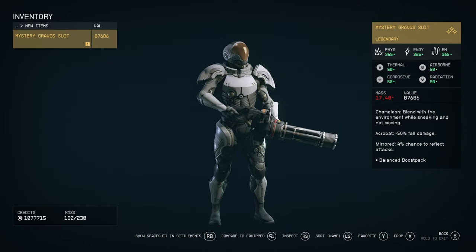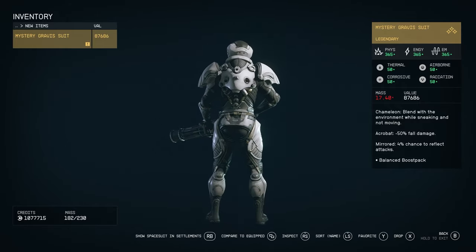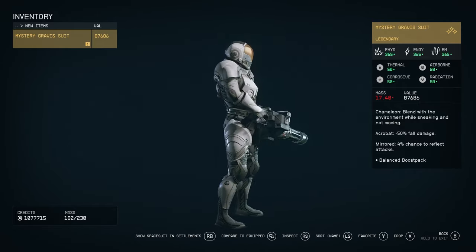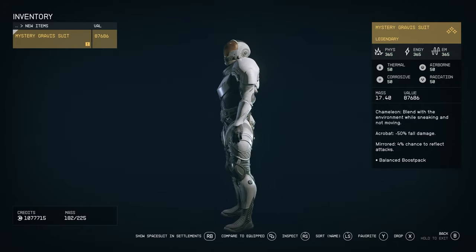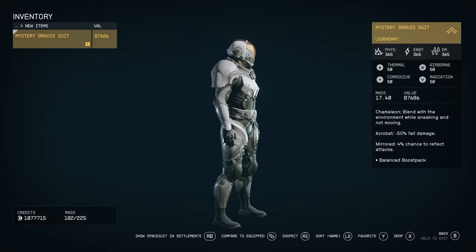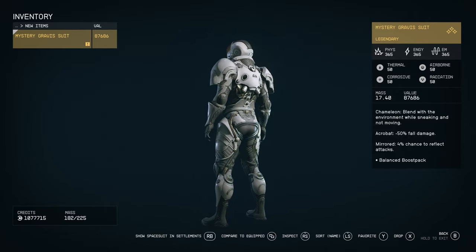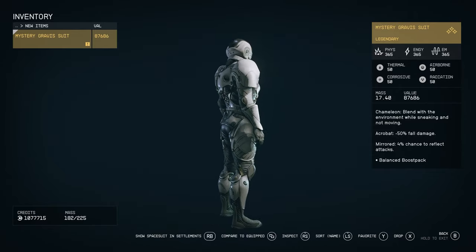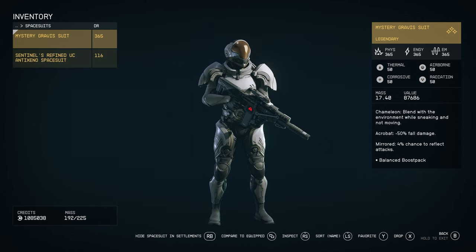You also have 50 across all the thermal, corrosion, and radiation resistances. This is the most OP spacesuit in the game, and I cannot believe they just give it away — free, for anyone. You also get some cool passive perks like chameleon, which lets you blend into the environment while sneaking and not moving, plus a 50% reduction in fall damage.